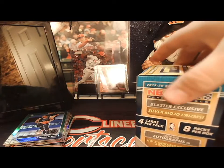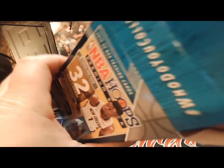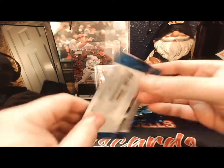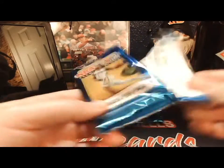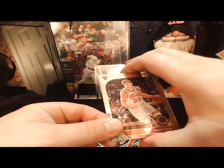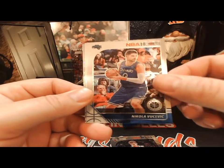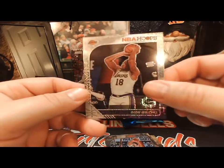Sorry about that guys - I had surgery two days ago and the shoulder's killing me. It's back, it's back guys! First pack of box two: Lauri Markkanen for the Bulls, Nikola Vucevic, Cameron Johnson, and a prism of Dion Waiters for the Lakers.